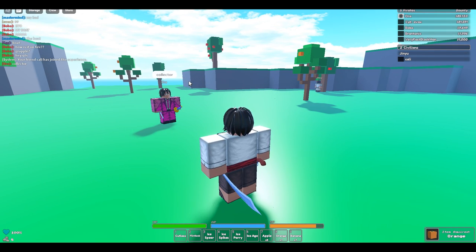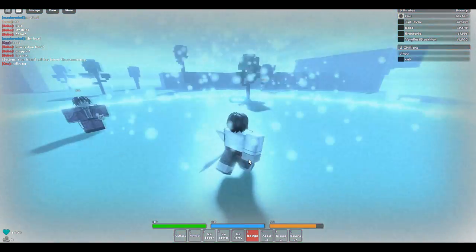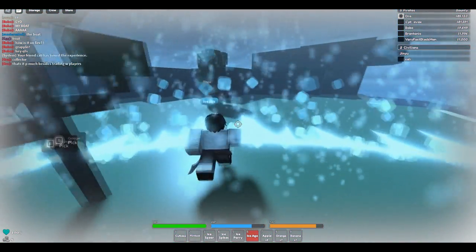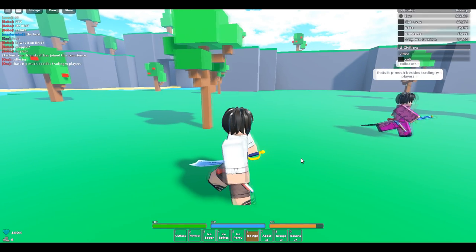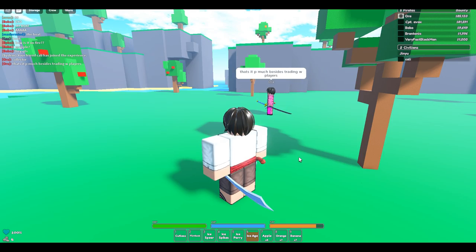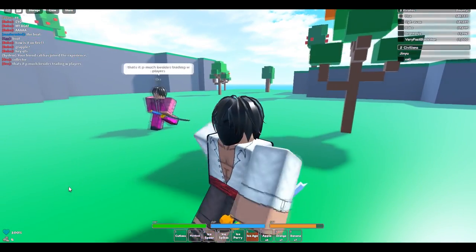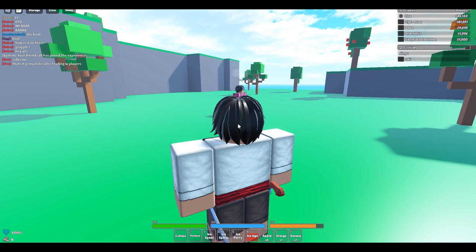Or you can find a collector and get a fruit off them — yeah, that's it. That's how I got my ice fruit, and that'll be for another video. You can also trade with players — you can buy fruits with belly on the Discord. But yeah, today we're gonna be showcasing Chain for the game, so if you guys want to come see Chain in the game, I'll also do Ice next video.